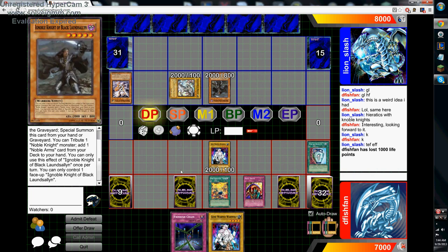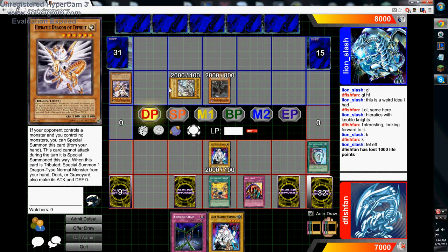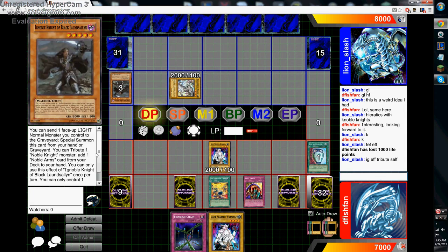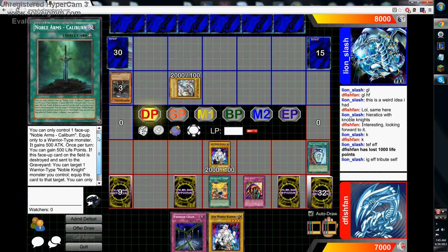So that's fine — you can tribute to add it. I believe Alexandrite should still be at 2, at 0-0, because it's Tefnut's effect that makes it 0, not Alexandrite. Obviously. Alright, so let's see what we have here. Yeah, I guess you could do that — you can tribute 1, add 1 card from your deck to your hand. Okay, so he searches. I honestly didn't know what the heck it does. You can gain 500 — that's not that bad. Okay, sounds good to me.